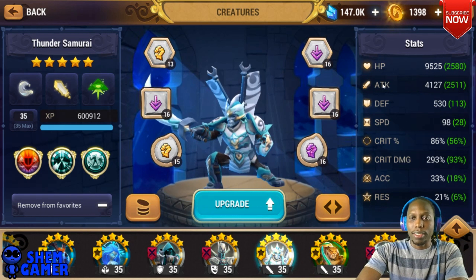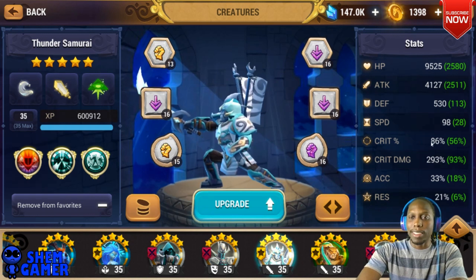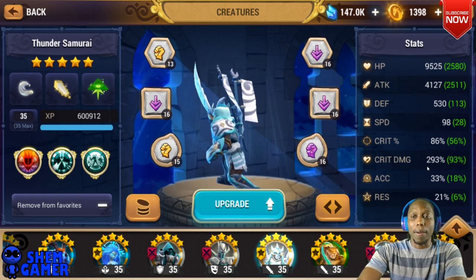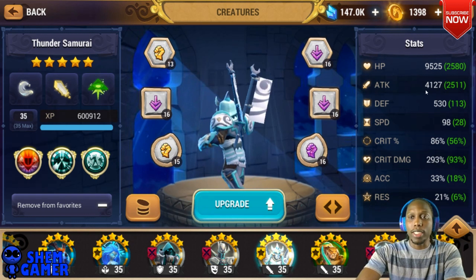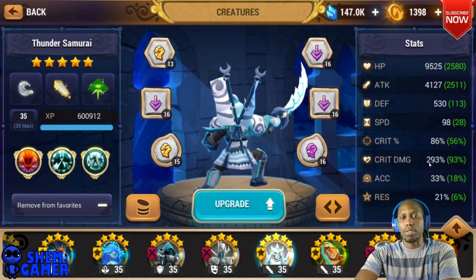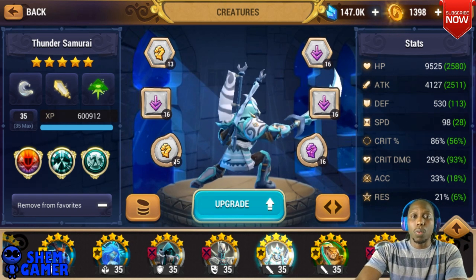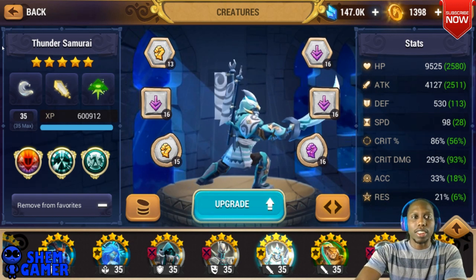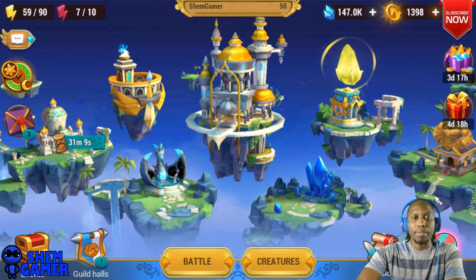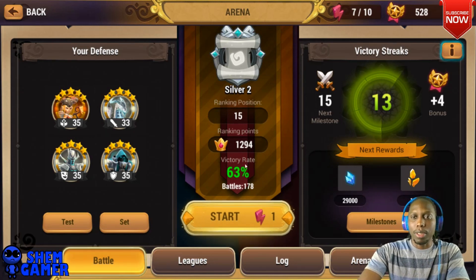If you could get at least 4,000 attack — okay — and get your crit rate at least 75 and above, but I really want to get it to the 90s. And then your crit damage, if you can get it to the 300s that'll be great. For me, he's able to one-shot with attack at 4,000 and crit damage at 290. 4,000 plus attack and 290 plus crit damage should get you that damage you're looking for — sometimes I hit for 20,000, 30,000, and I've hit for 50,000 depending on enemy defense. His speed is only in the 90s but it is enough.